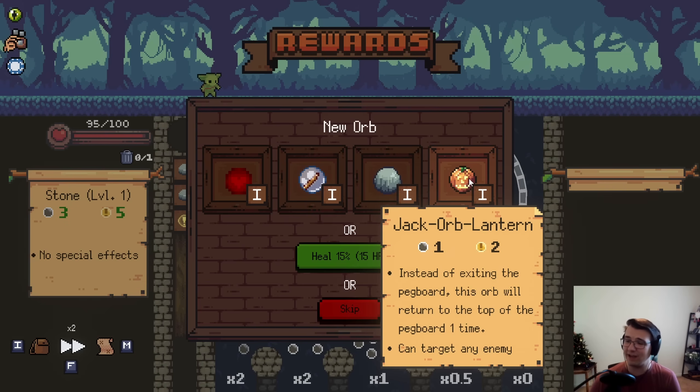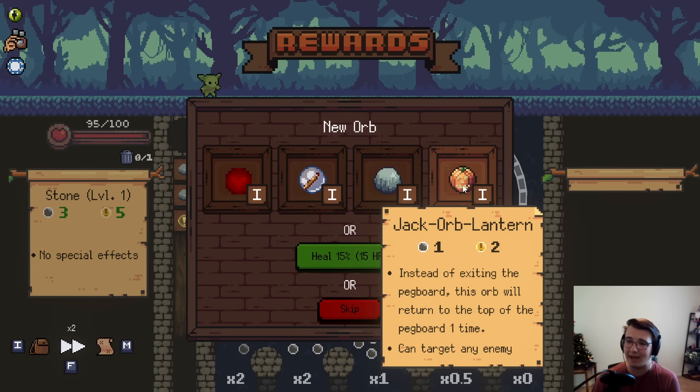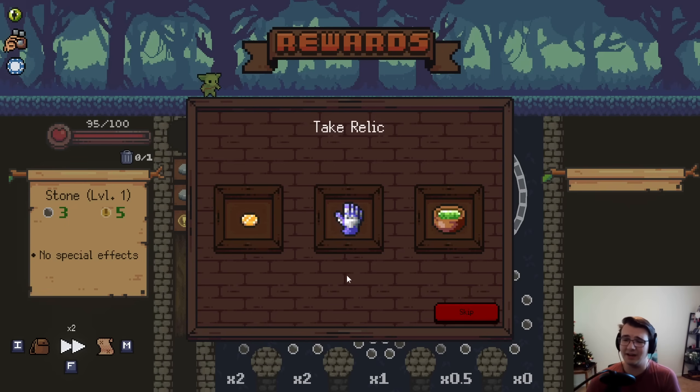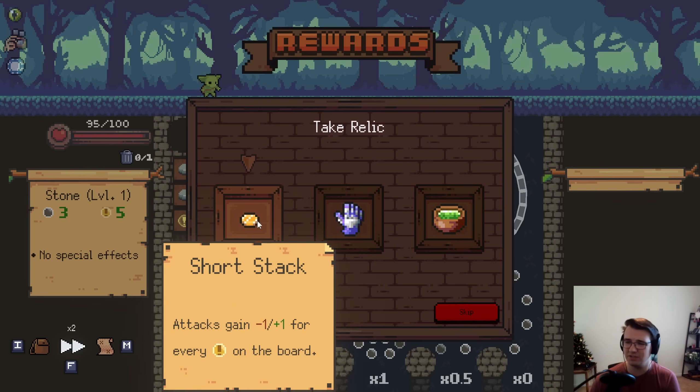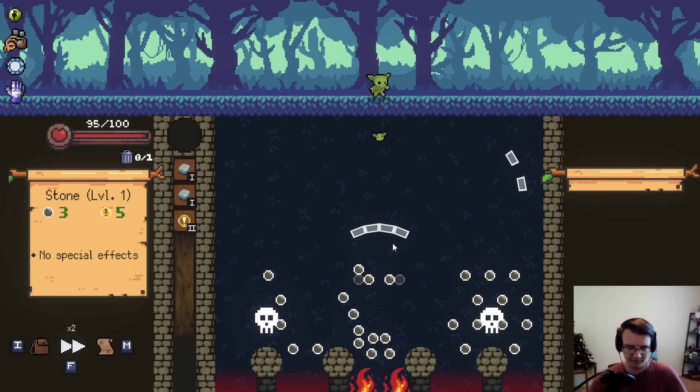Hey, it's the Jack Orb Lantern. Instead of exiting a pegboard, this orb will return to the top of the pegboard one time — it can target any enemy. Apparently this has interesting chip synergy. The way the chip works with the Jack Orb Lantern is that this guy's final fall will be the multiplier, and my guess is that's the only one that matters. I think both the Bulldorb and the Sphere are better here, but I'm going to try this for science. Ooh, plus one, plus one could be really good. Minus one, plus one is a little too unpredictable.